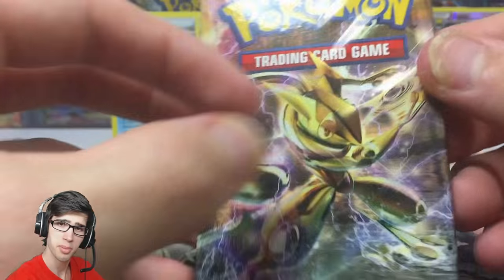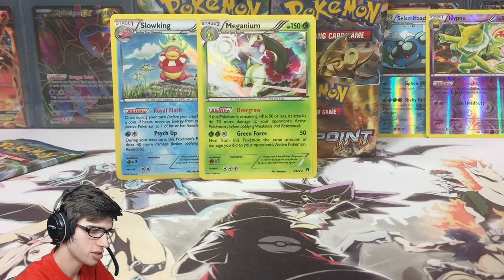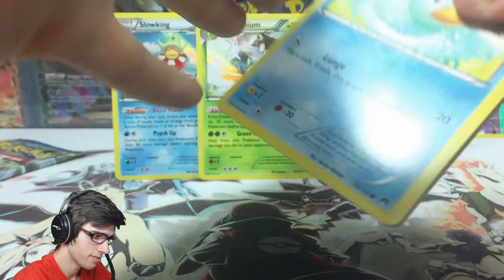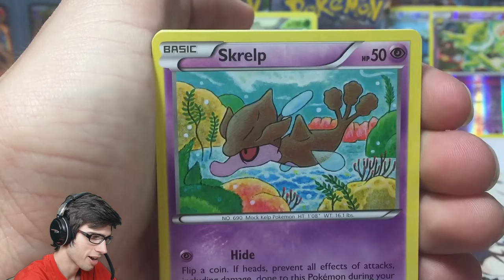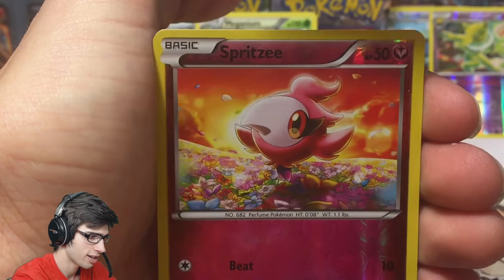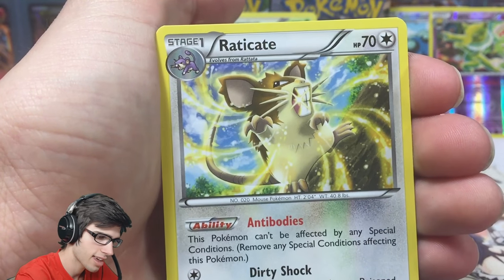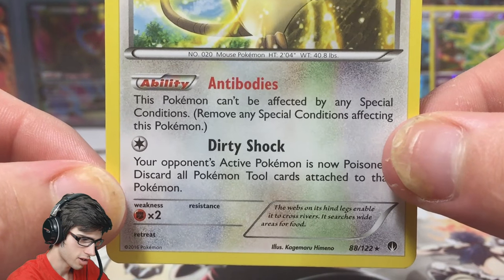Second last pack — Greninja BREAK pack art, and I think we saved it. I realized the other day I hadn't saved any of the Breakpoint pack arts and was a bit disappointed. We've got Honedge, Skrelp, Spritzee, Tympole, Lapras, Potion, Frogadier, a Reverse common Spritzee, and Eelektross as a regular rare with Antibodies and Dirty Shock. Not bad.